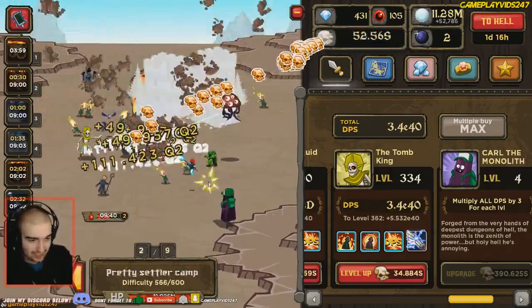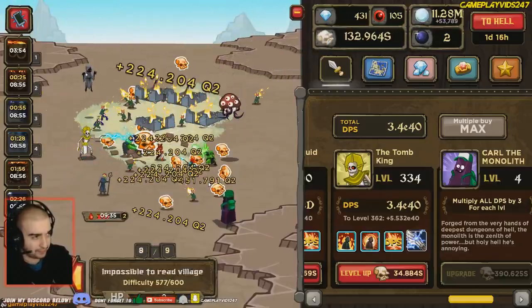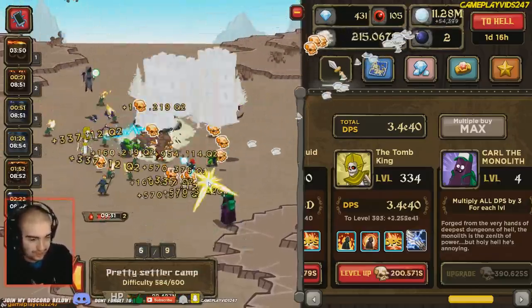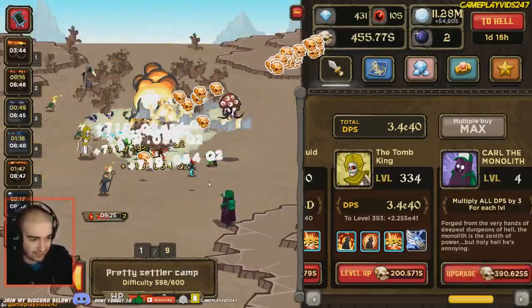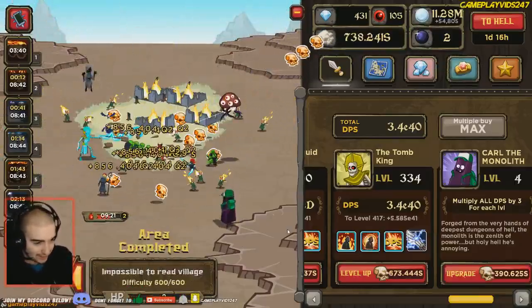Here I am just smashing out the levels — currently on 600, pretty much one-shotting every single mob right now. We're on 53,000 orbs. Fun fact: we can almost warp for 200,000 orbs each time now. If you multiply that by 5, that's a million — and it's only going to get better and better. That's the great thing about it.